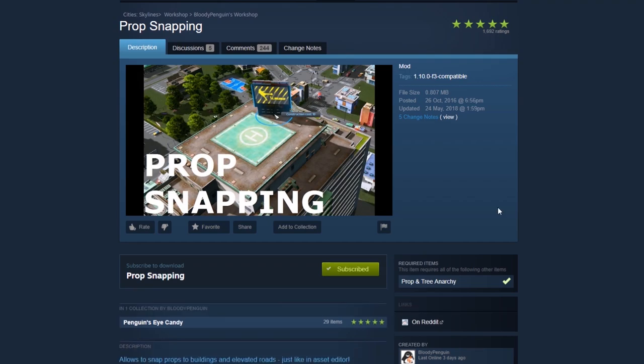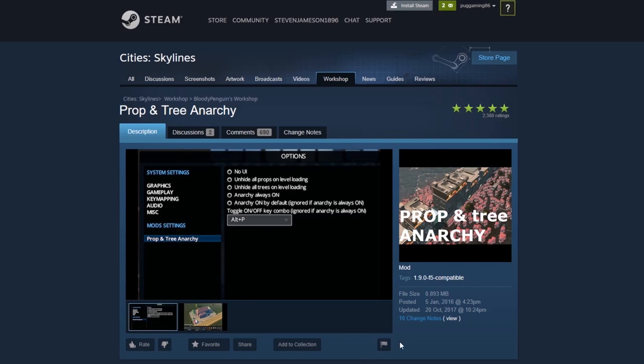The first thing to do is jump onto the Workshop and subscribe to Prop Snapping. Make sure you also subscribe to the Prop and Tree Anarchy mod.